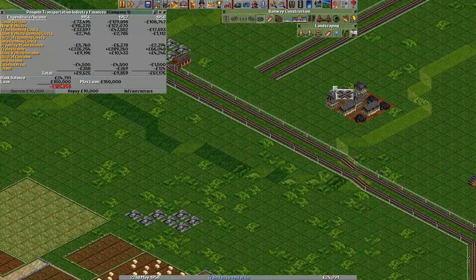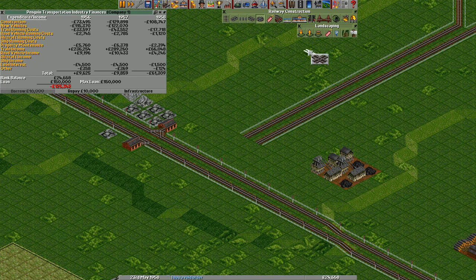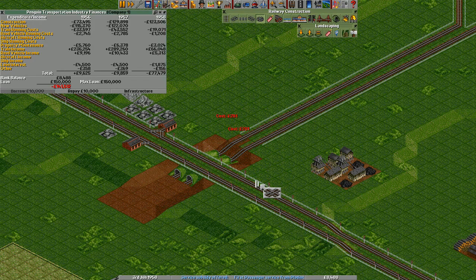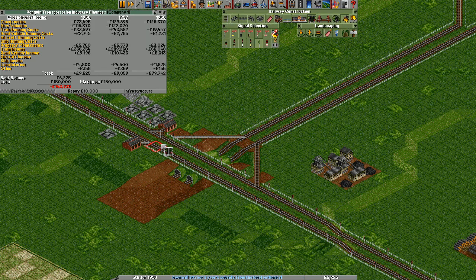We still need to connect them here of course — that's a given. So what we'll do is we'll do the same thing as before. We'll make a small dent in the ground here. And then we'll put some tunnels in here. This one there. This one there. Remove the signal.